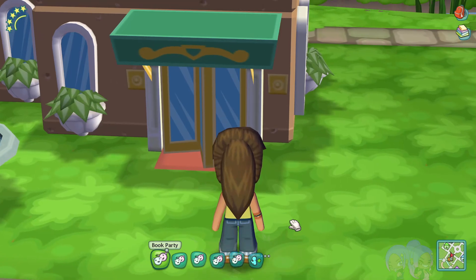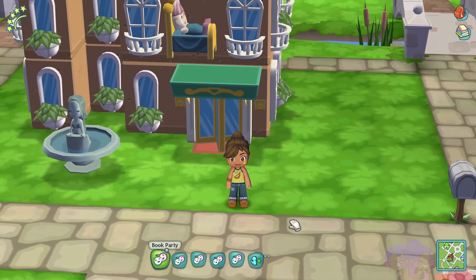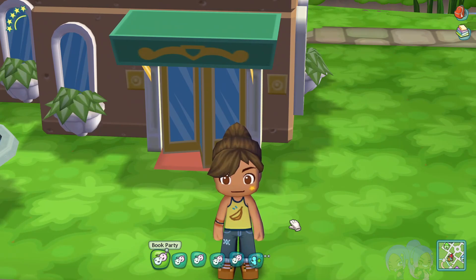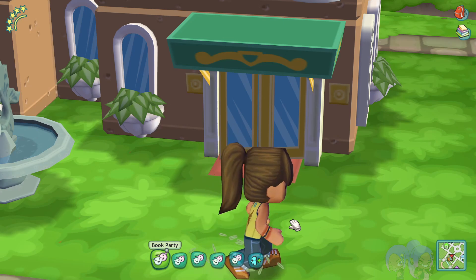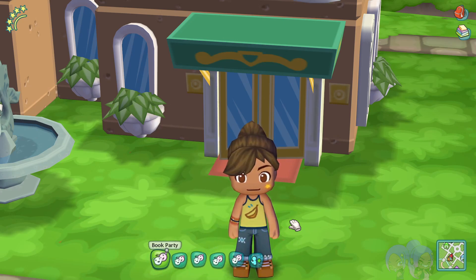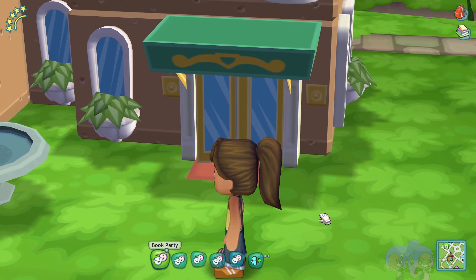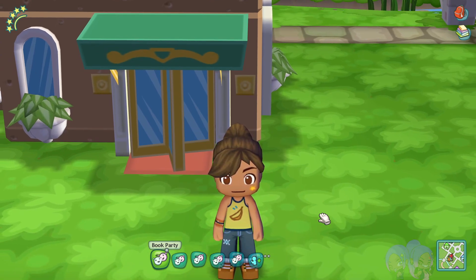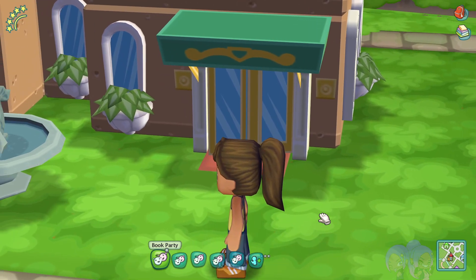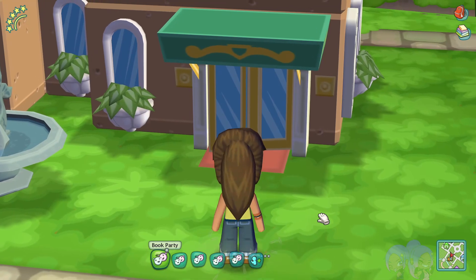Welcome back to our MySims let's play. I am back from Anime Expo 2004 — it was a fun time, I met some people. Last time we moved in Jaret, who bore a striking resemblance to another sim that lived in this town — Ray. I don't know if that's a coincidence: two three-letter names, Ray and Rob, both starting with the same letter, same hair color, same haircut. Coincidence? Well, it's none of my business.